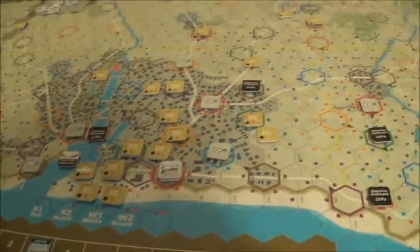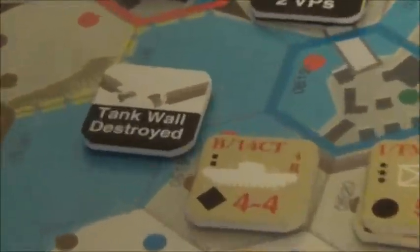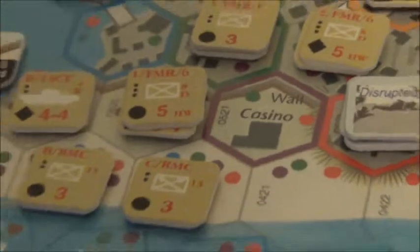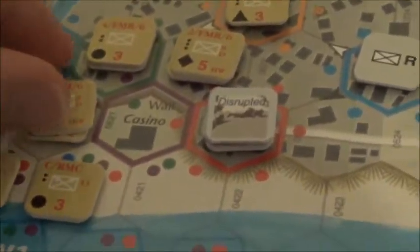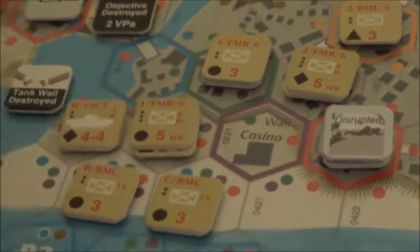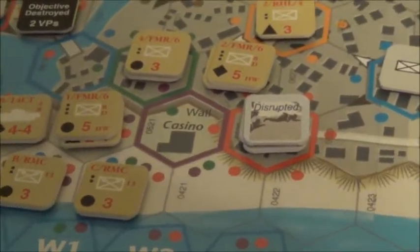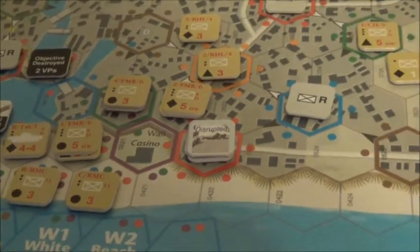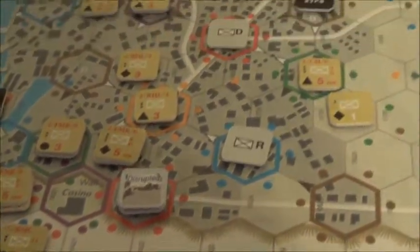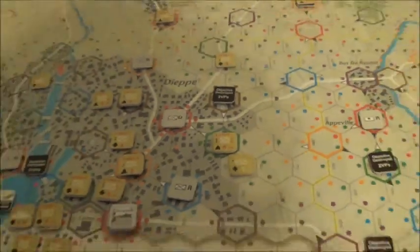They're hanging on, and I just pulled a random event — good news everybody: the tank wall is destroyed. So now, even though he's taking a hit, that tank right there and this tank right there can actually go into the city and wreak some havoc. That's where it stands now.